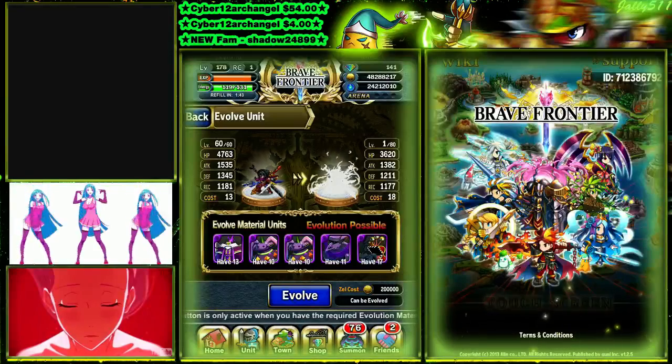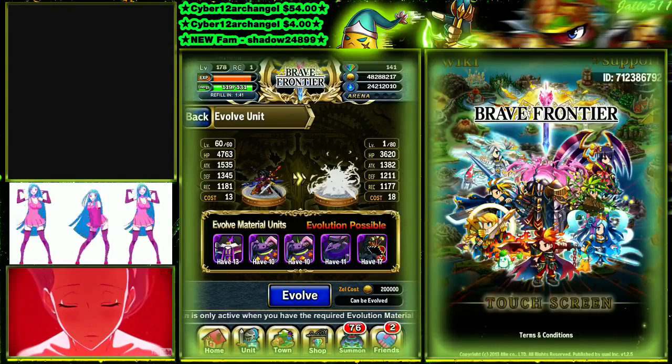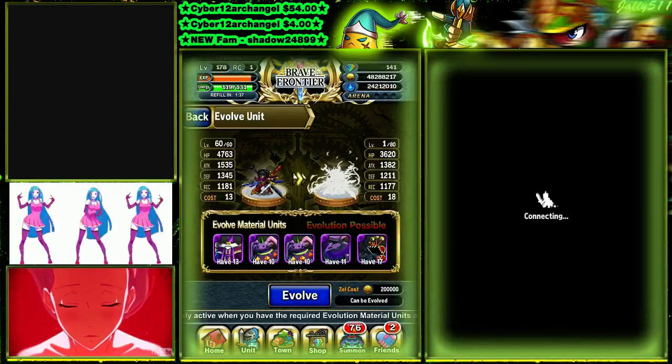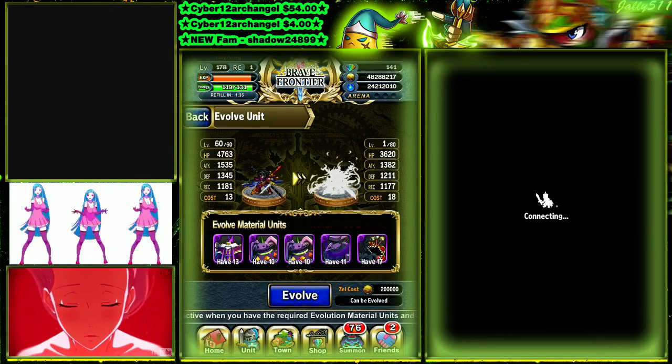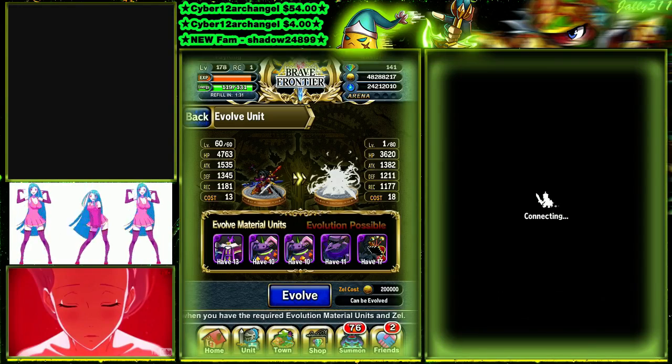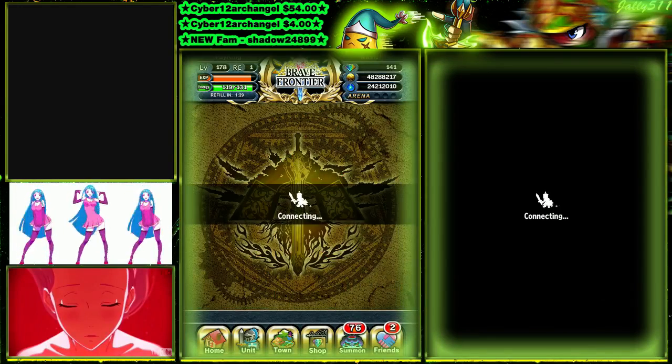Alright guys, we're gonna do evolving for a four star to a five star. Now let's look at what we need: the dark totem, two dark pots, a dark idol, and a dragon mimic. Hope you guys enjoy the show.